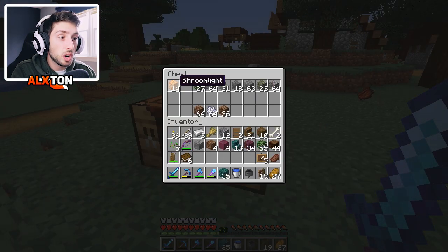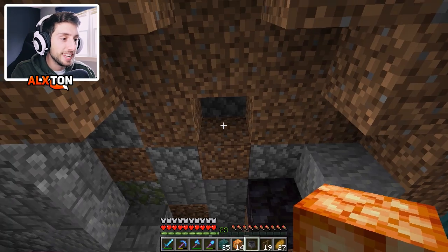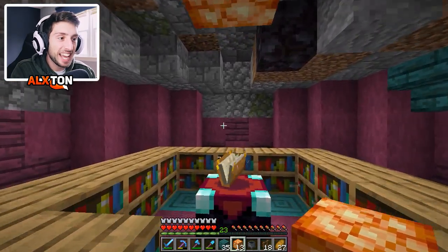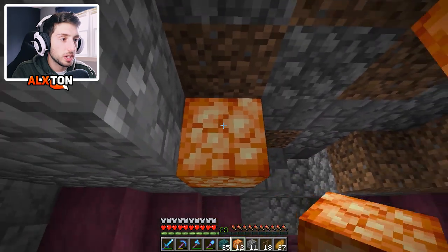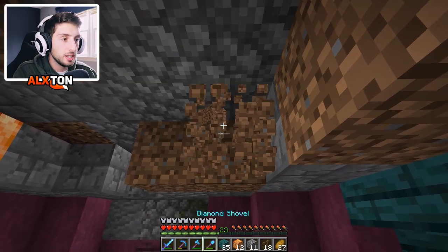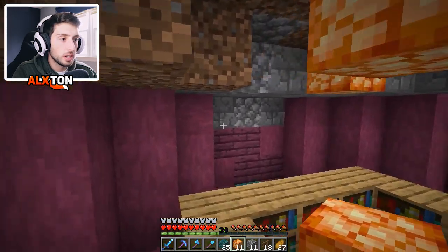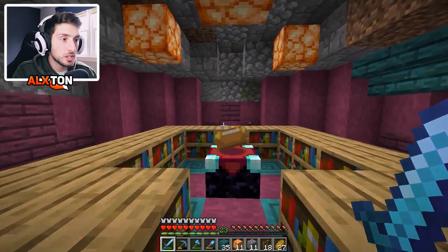We also have some shroom light, which I'm really excited to work with because this block really does look mystical. So we're going to put a fence hanging from the top, then add the shroom light. It looks absolutely amazing and it makes such a weird sound. Let's just put one right in this corner — you hear the sound? It sounds absolutely great. I just love the sound of it. This already looks absolutely awesome, especially for an enchantment room.